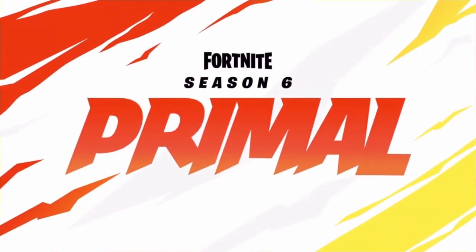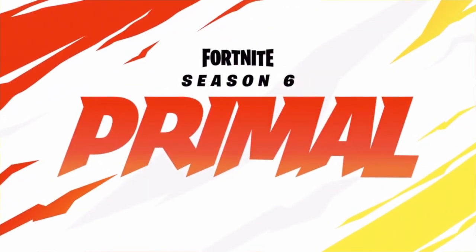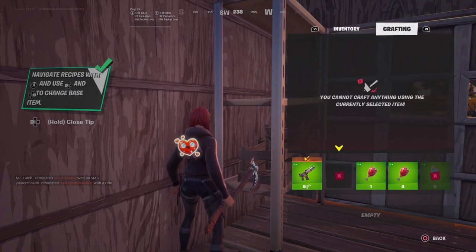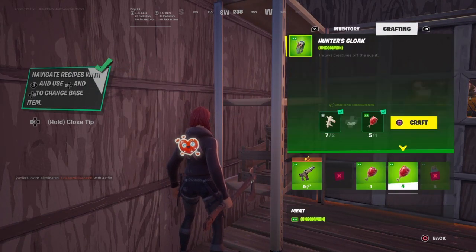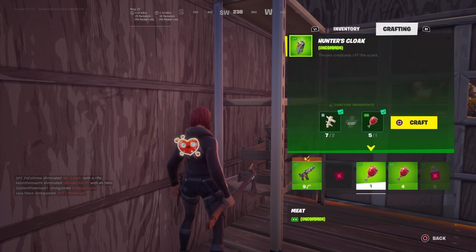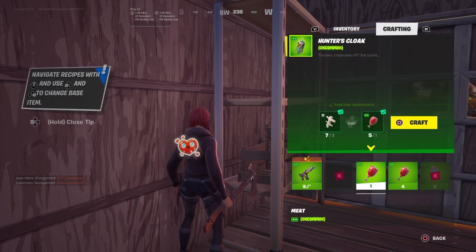All right, well, this is pretty far out there. I did not expect this at all, but I'm going to show you how to craft a hunter's cloak. Crafting this hunter's cloak, all you need are two bones and one piece of meat, which you get by hunting animals.